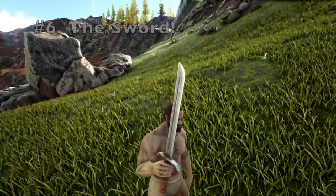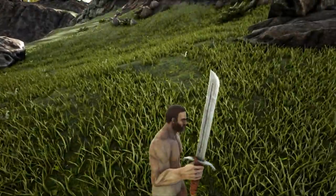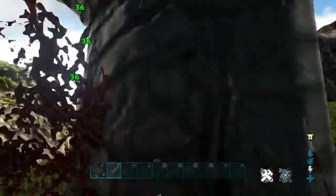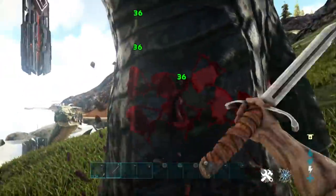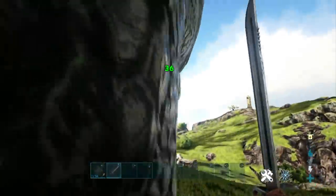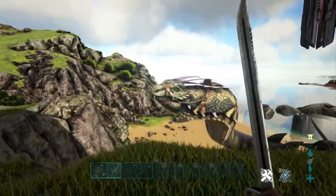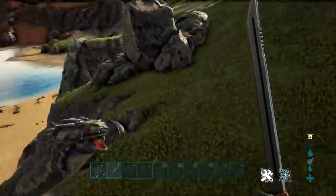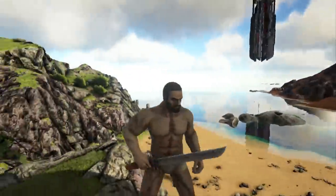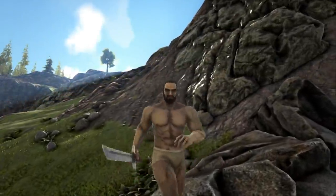At number 6, we have the Sword. This was a tough decision because it comes down to personal preference — I prefer Swords over Pikes, but that's just me. You want a good melee weapon because it doesn't utilize ammo, just your pure strength. Right now we're only dealing 36 damage because we don't have high melee damage and our Sword is only primitive. However, if you get a Mastercraft level Sword or higher with a high melee damage stat, you can dish out incredible damage. Swords deal more damage than Pikes; the only difference is Pikes have extra range.